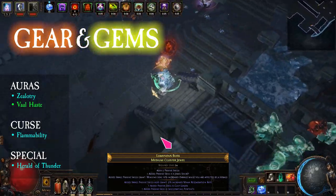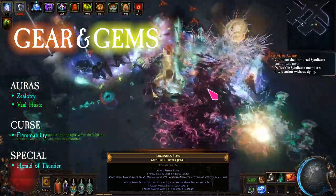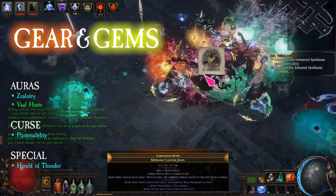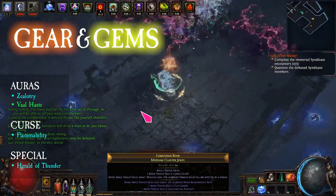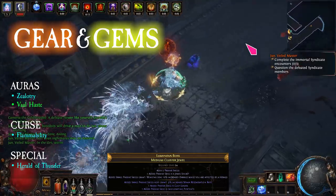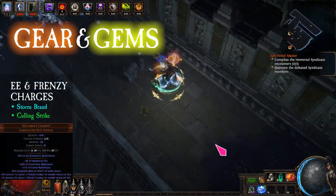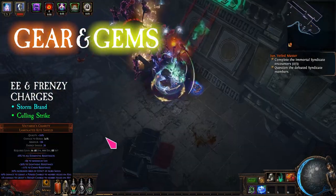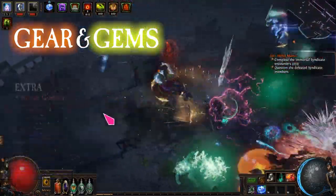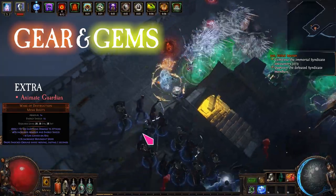The Infestation Queen does fire spell damage. So for the auras, I use Zealotry and Clarity Haste. For the curse, I have Flammability. To increase damage, I chose minion herald medium jewels with Cult Leader and Invigorate notables. And to activate the jewels, I use Herald of Thunder. To proc EE and generate frenzy charges, I use Victorious Charity and Storm Brand linked to Culling Strike.